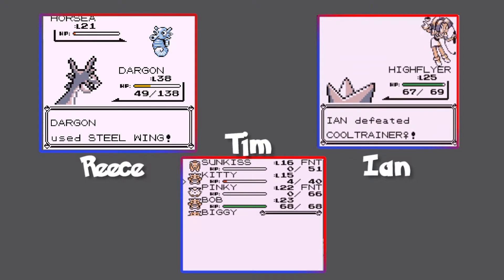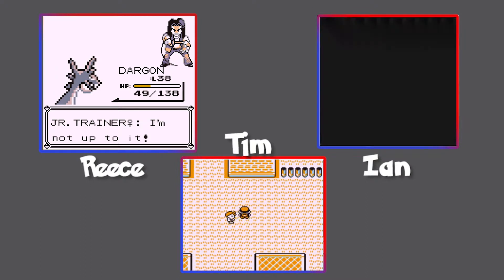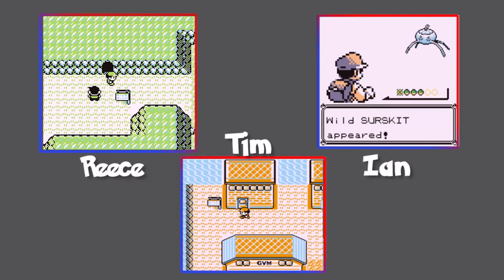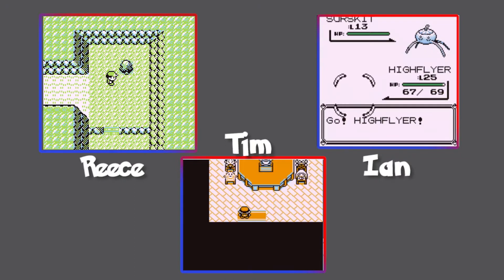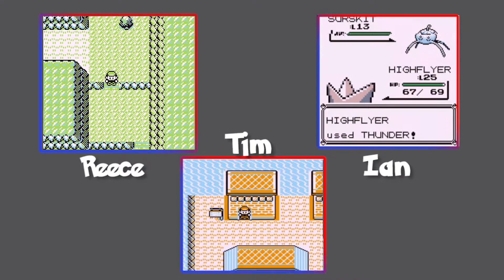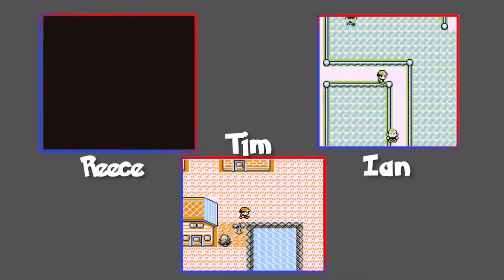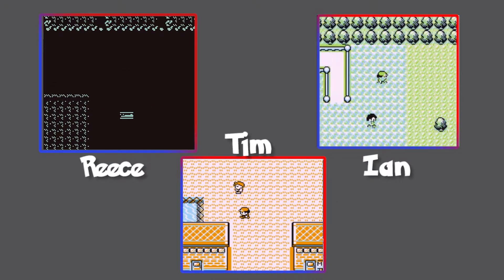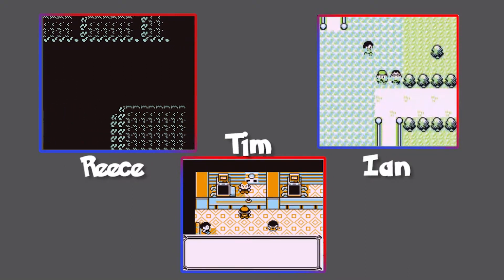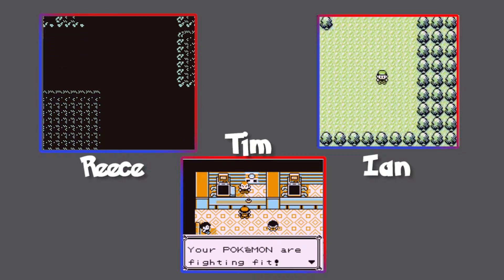Wormhole — now what do I need to do? Do I go back to where that officer was, or go east? I'm trying to think of what I can do. No questions, no questions — you do you, game. I just got through that gauntlet of like eight or nine trainers without actually hitting the lawn.